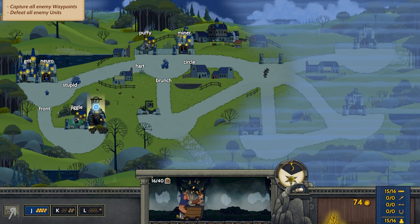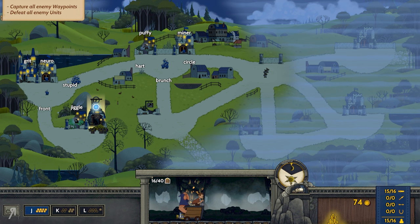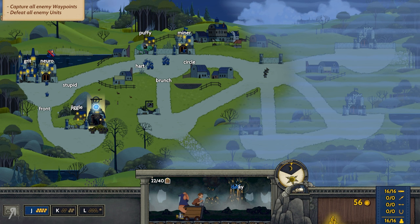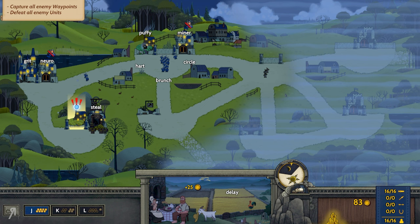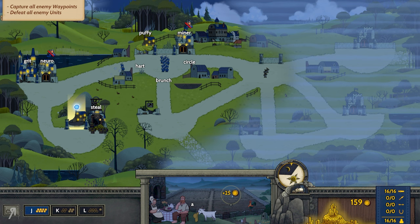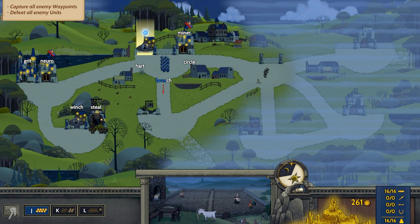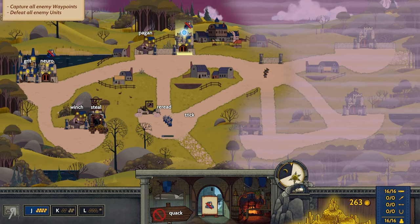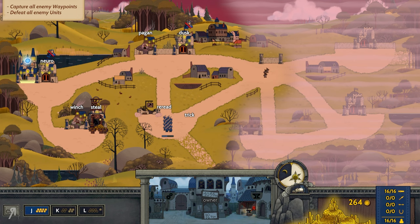We'll open up the gate to the barracks to continue recruiting units, while continuing to get more resources. There are no workers available right now, so we'll just continue mining. There's not much more to do until my troops actually capture that area. Now we're going to get some archers, because there is an archery range available. My farm is going to be ready relatively soon too.